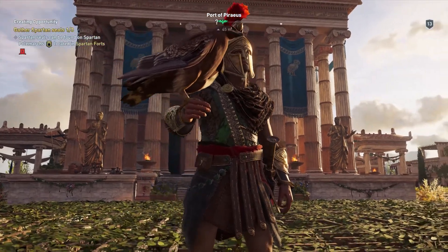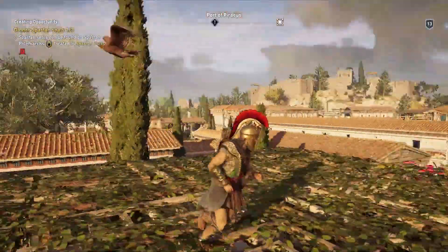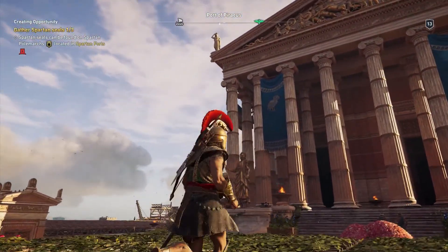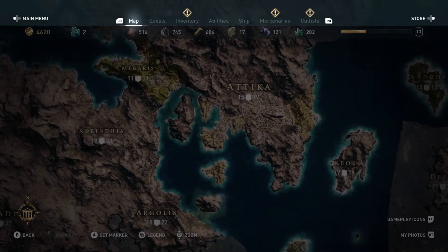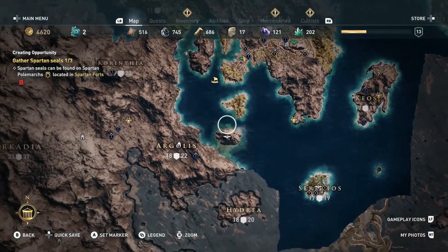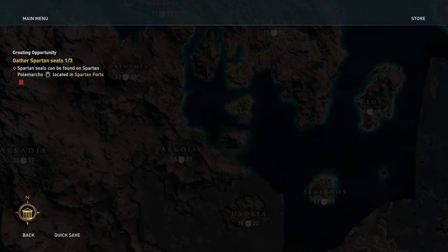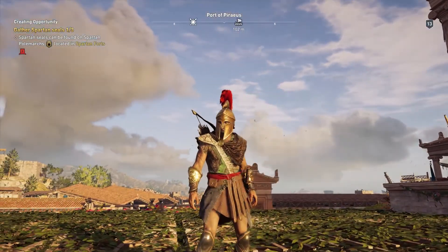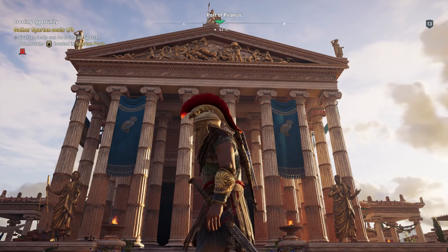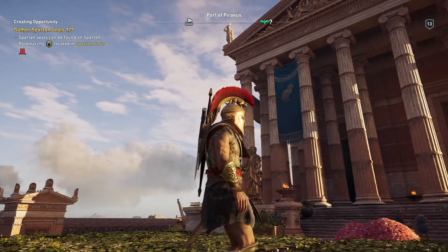Hello everyone, this is Coronator back again with part two in my Assassin's Creed Odyssey series. In this video we are going to be mostly focusing around naval combat and taking our ship out into the water, showing you guys what that's like, because I didn't really mention anything about this or show any gameplay of it in the last video. Before we jump in, please click that subscribe button and turn on the notification bell. Without further ado, let's get right into this video.